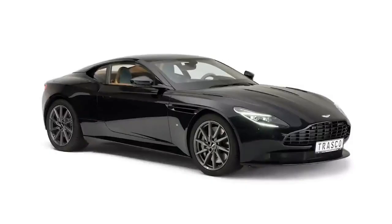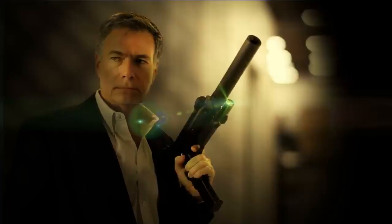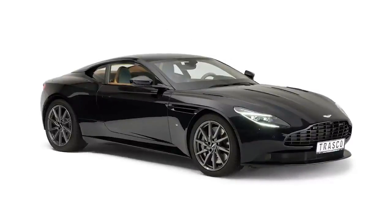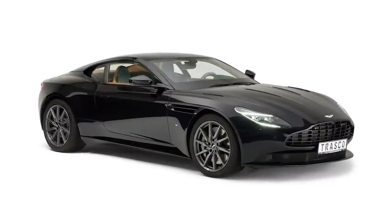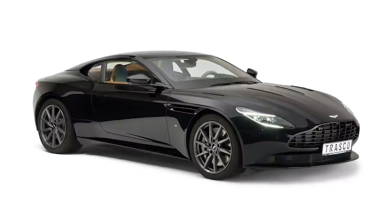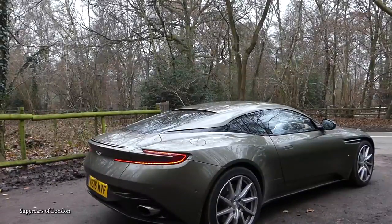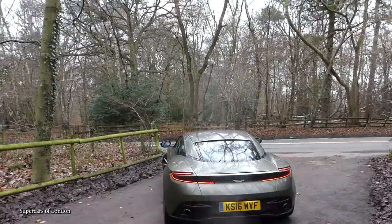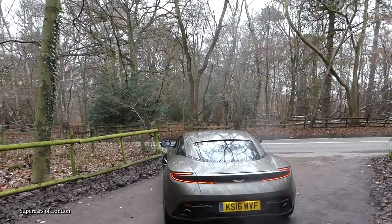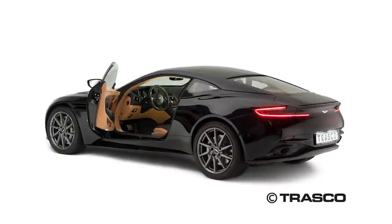Trasco Aston Martin DB11. If you want to feel like a secret agent and enjoy the protection that comes with a military vehicle, then perhaps the best option out there is the Trasco Aston Martin DB11. At the core it's a standard DB11, but Trasco has made some significant upgrades to ensure you'll be able to save the world without worrying about gunfire. With their patented AKIP lightweight armor to level 4, it protects those inside from attacks with handguns, kidnapping, carjacking, or theft. To do this it's fitted with ballistic steel and other composite materials in the doors.